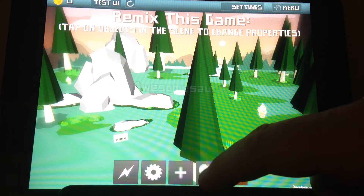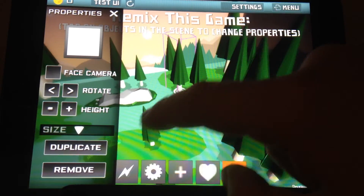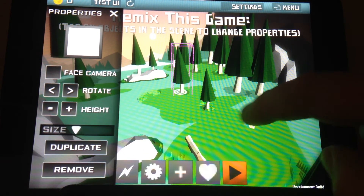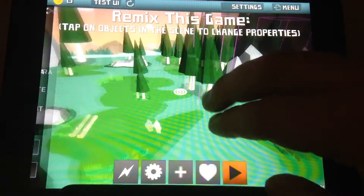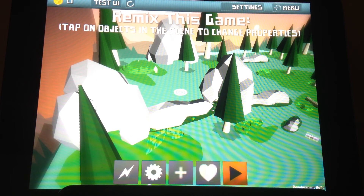In the remix scene, same functionality — all of these 3D objects can be replaced and moved around, with some new mechanics coming soon. I won't go over all the existing features yet. And that's a quick overview of build 0.1.15 of Papercade.